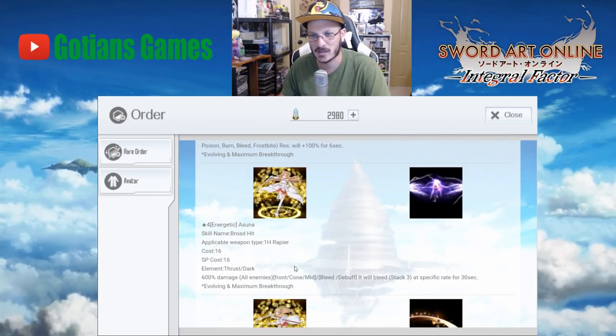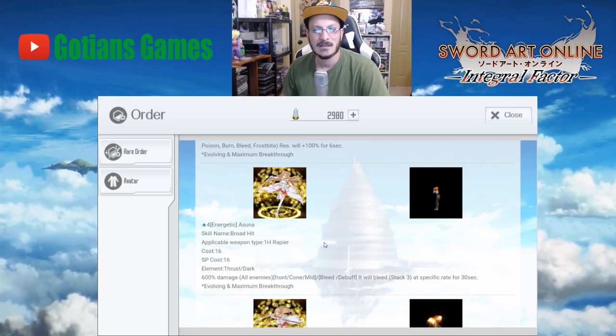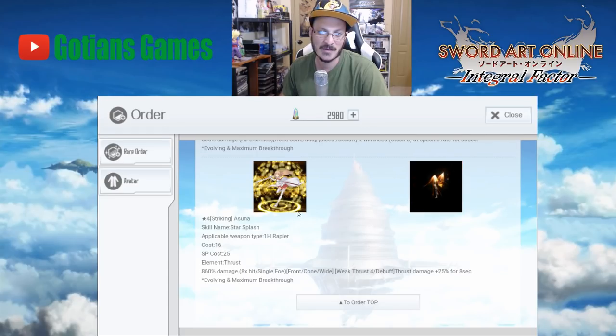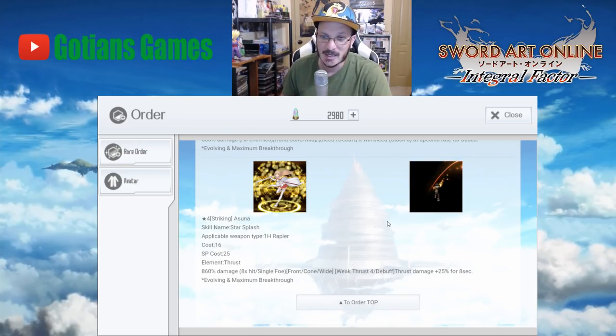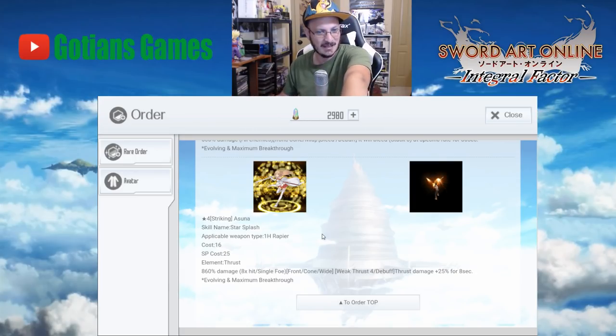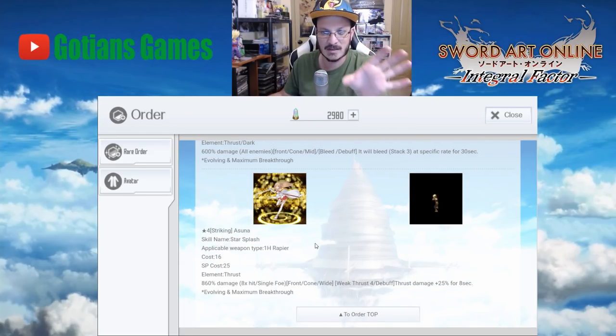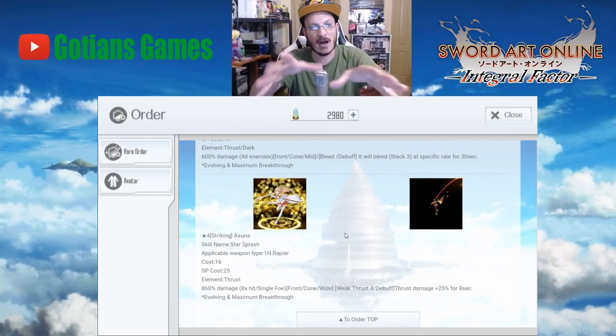We also have a dark type Asana coming back — 600% damage AOE unit. Six hundred percent isn't really that great, but she does cause the enemy to bleed which is quite nice. And finally we have this Asana, which is a single target — a lot of people call this one the Meteor Asana. Eight hundred and sixty percent damage is really good, and then thrust damage is increased by 25% for eight seconds, so you're doing even more damage on your other rapier skills. This Asana is probably the best one out of the bunch and is honestly broken, especially for rapier users.